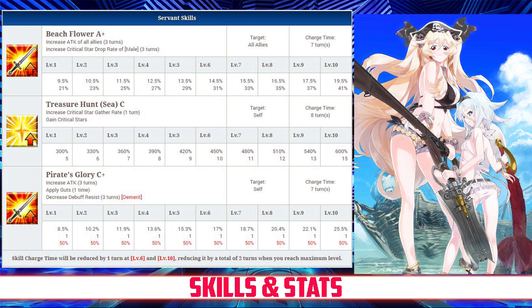Her second skill is Treasure Hunt rank C, which increases her critical star gather rate for 1 turn between 300 and 600%, and grants her between 5 and 15 crit stars, both depending on level.